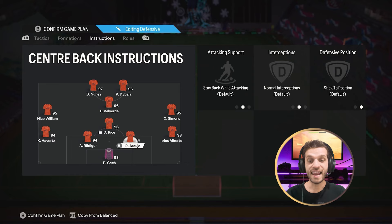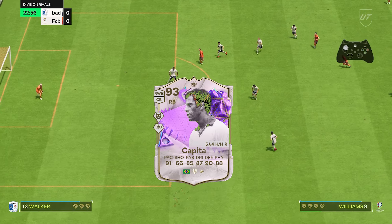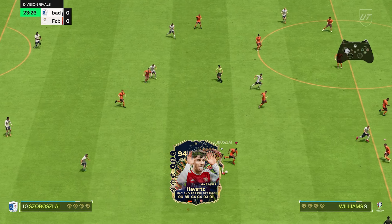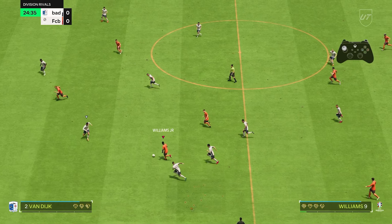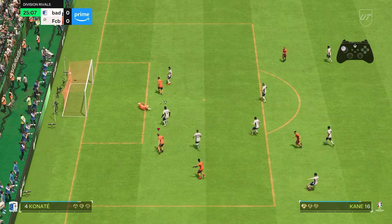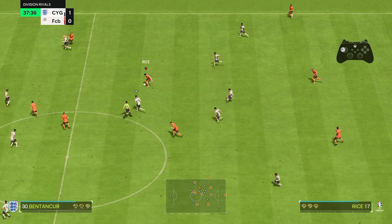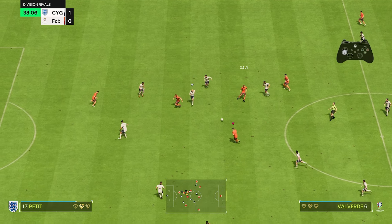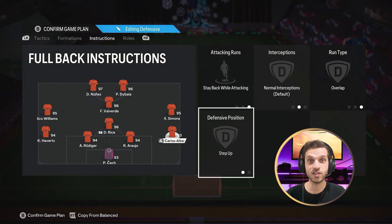Your left and right backs need to be on stay back while attacking, overlap, and step up. I use Carlos Alberto and Team of the Season Hovers — both great in defense, and Hovers is great in attacking too. They will stop counter attacks and also start your own counter attacks. This formation is really good for fast counter attacks — getting the ball back and passing to your midfields or left and right mid to go behind defenders before they're shaped up. Trigger L1/LB to send your attacking fullback behind the defense.